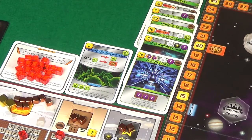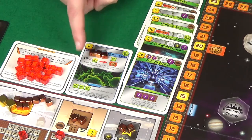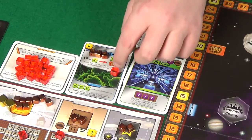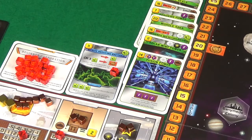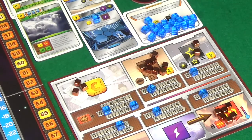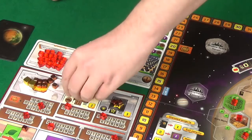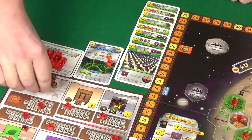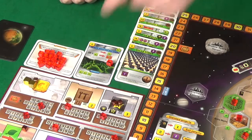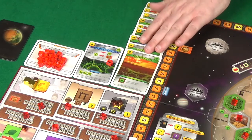Pixel plays nitrogen reducing bacteria costing 11. She adds three microbes to the card immediately, and as an action can either add a microbe or remove three to increase her terraforming rating. She's going to do that immediately, increasing her terraform rating by one to 37. Then I'll pay seven to increase my energy production by one and pass. Pixel plays solar power costing 11, but she'll do four of it with steel so it only costs her seven, increasing energy production to seven.